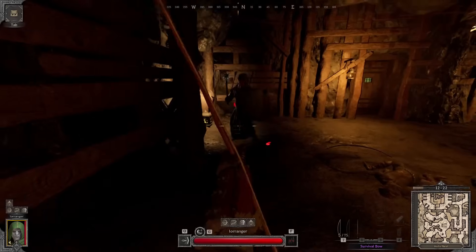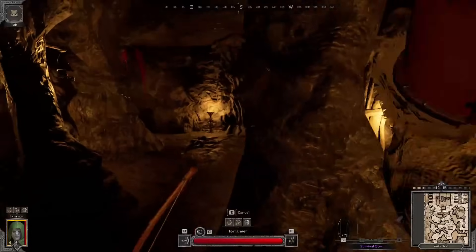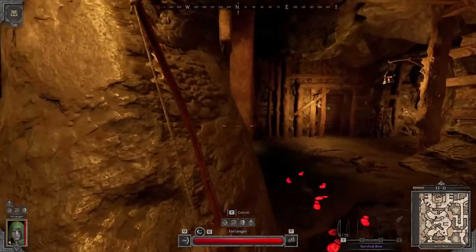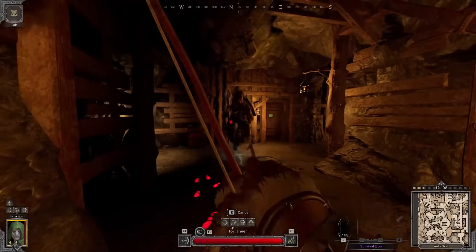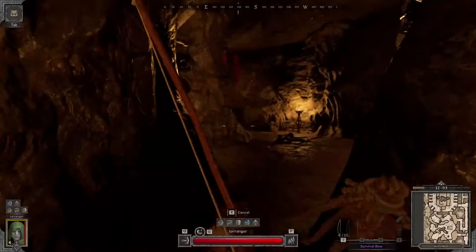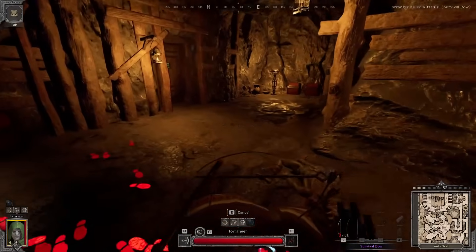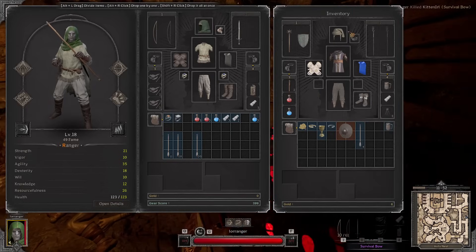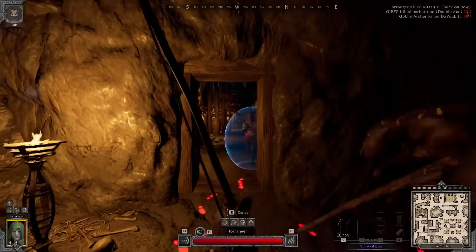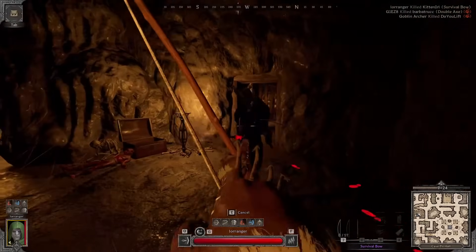Got a good old cleric. I got cripple shot — I'll slow him down, heal up a bit, take about six shots total. I think we got him. GG. Got a barbarian here — with my move speed he can never catch me, it's impossible. That barbarian did a little dance.